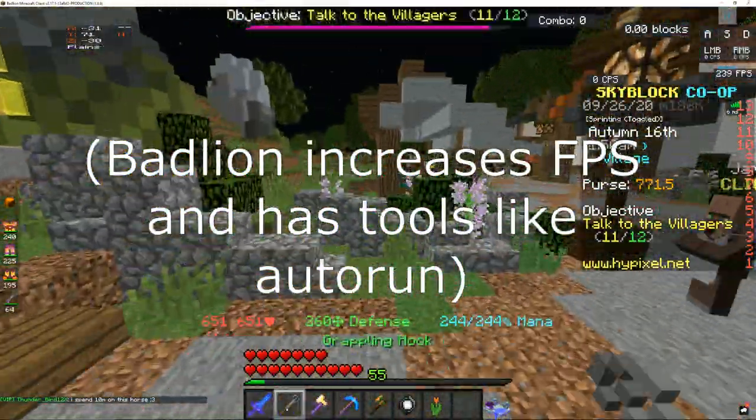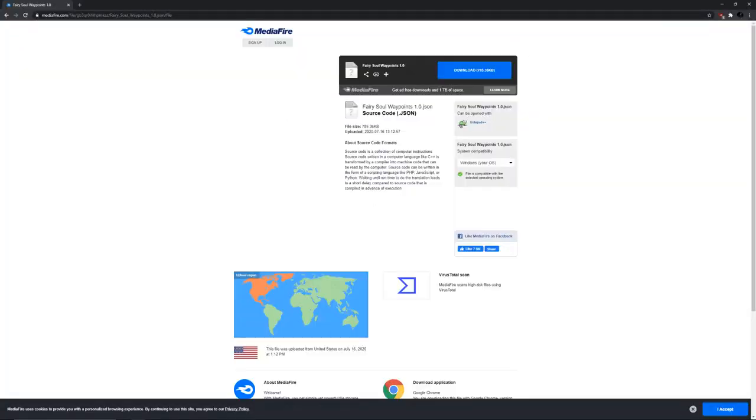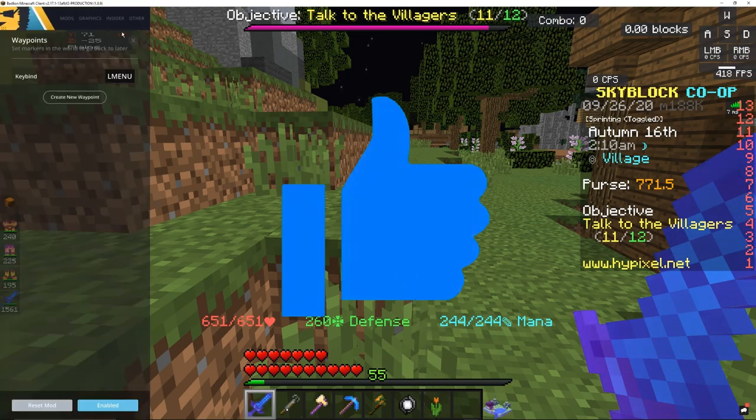After you get BadLineClient, you want to just go over to this file right here. It's called FairySoulWaypoints 1.0. Make sure you download it — I already have it downloaded. Then what you want to do is press right shift and it's going to bring up this menu.